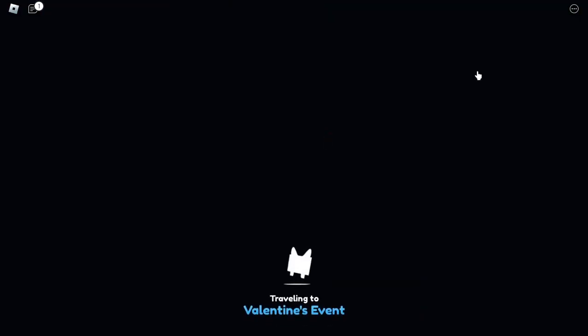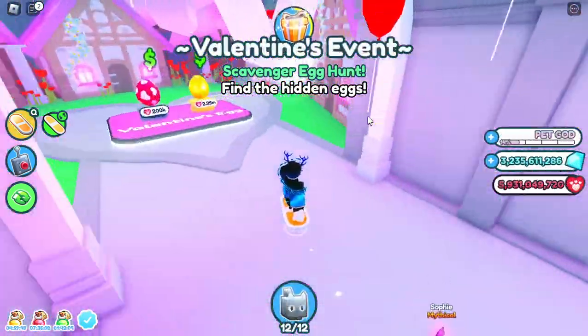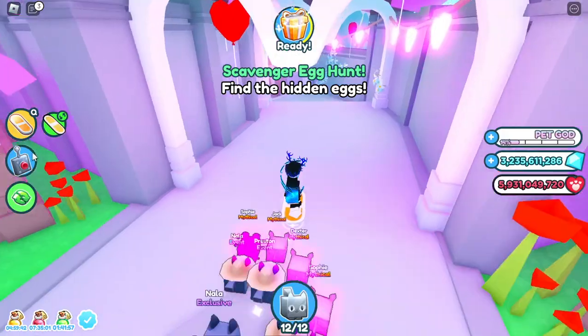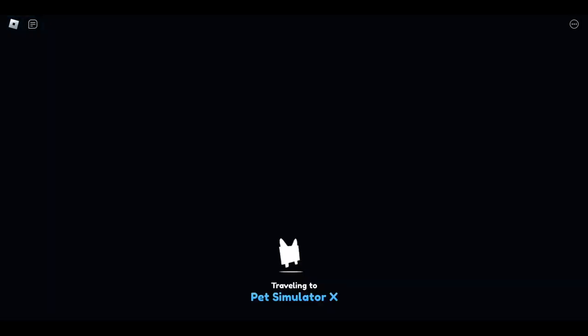So the Valentine's event — they added about two new features. You'll need to break 200 coin piles, and the scavenger egg for this time is going to be in Fantasy World Haunted Island. So if you guys want to go get it, go get it there.